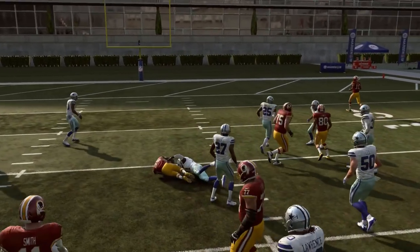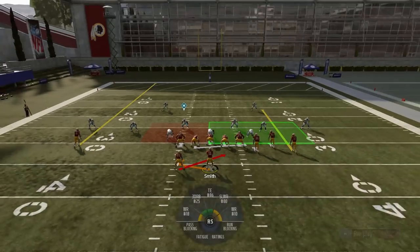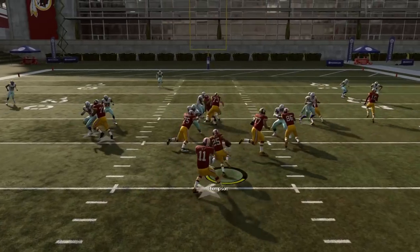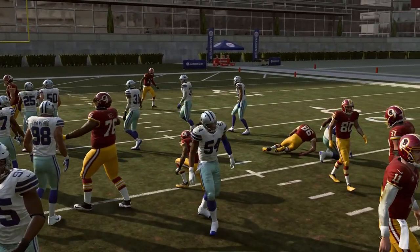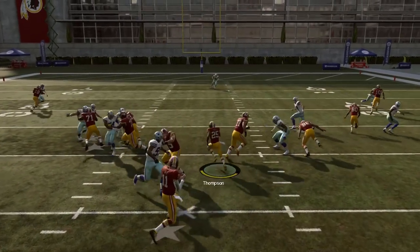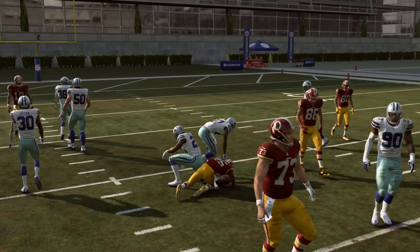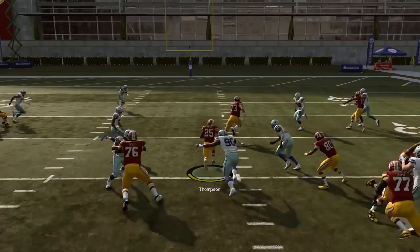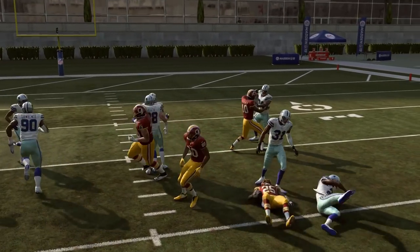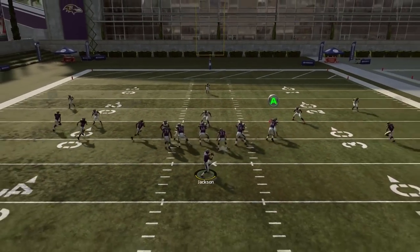The halfback base comes from the shotgun bunch weak formation. This year the base is in a lot more playbooks — I counted 16 — so a lot of playbooks got shotgun bunch. About half of them have this HB base, but it's just very reliable. It's probably aided by how good of a passing formation gun bunch is, so people can't sell out to stop the run. It's been a very good run over the past several years and you really can't go wrong with it.